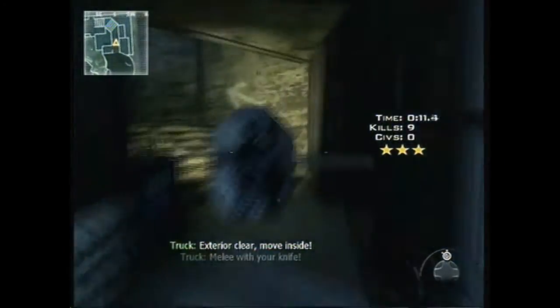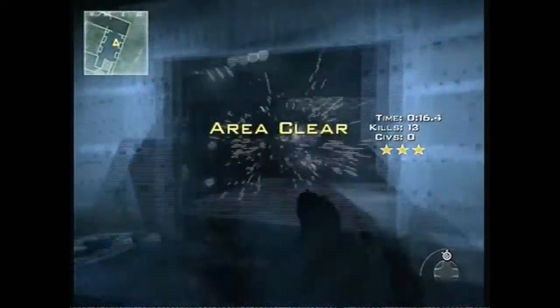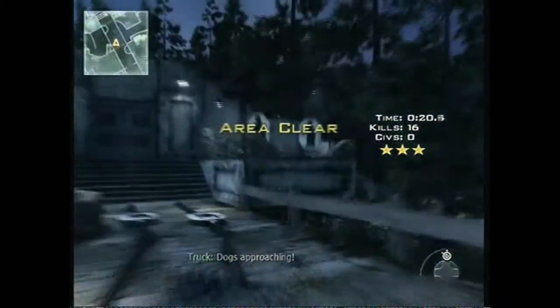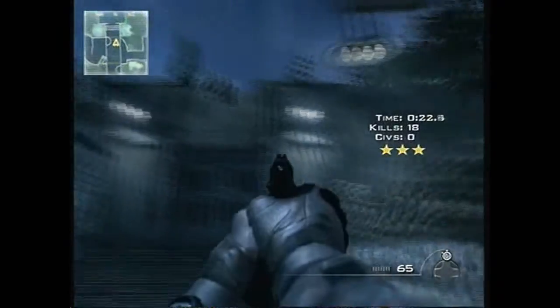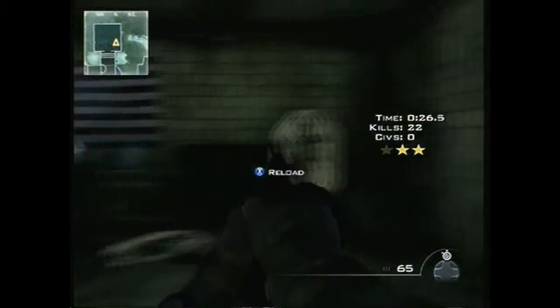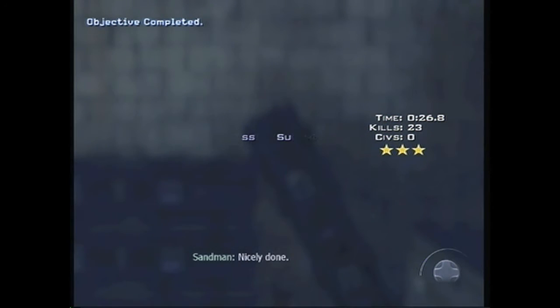Run in and knife the guy, line these two up for a collateral, pick up the other guy, switch your weapon, shoot the two dogs and the other guy, then those two, then the top. Then just go right across the line as fast as you can.